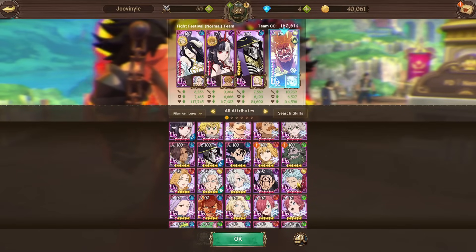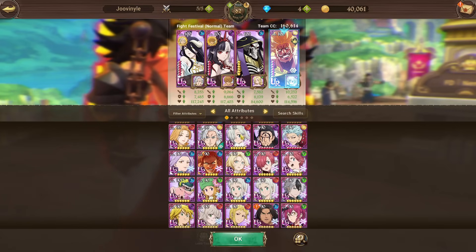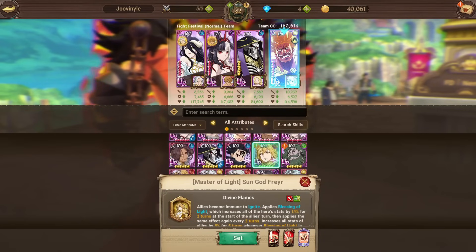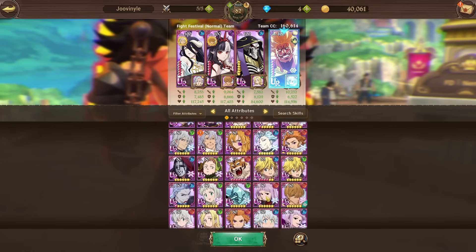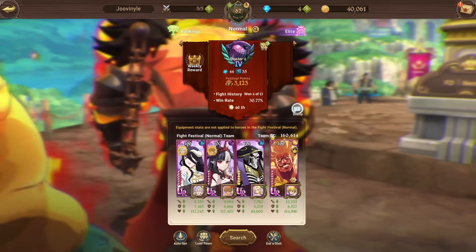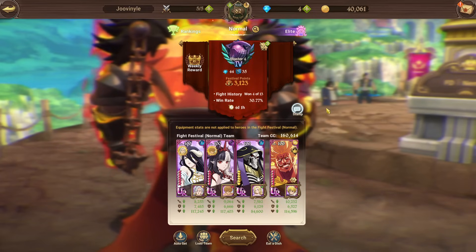I definitely recommend giving the Unknown team a try. Albedo is already built, Hel is great for the Unknown variant, and Ainz is still a really solid character even with lower dupes. That gives us three Unknown characters. For the backline, we could slot in Nanashi, or if you don't have him, run a CC backline like Transcendent Escanor or Demon King — he could be pretty nice with damage cap potential.